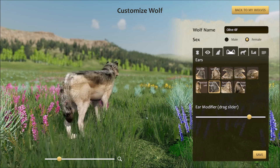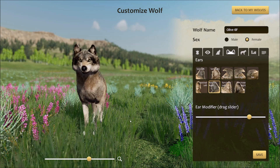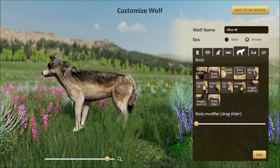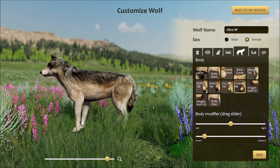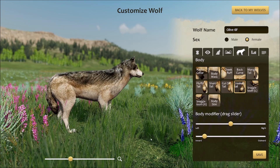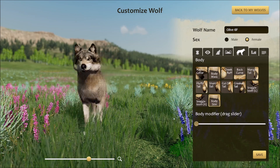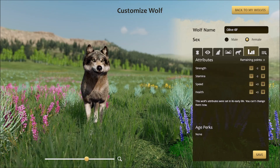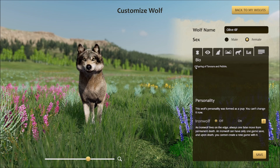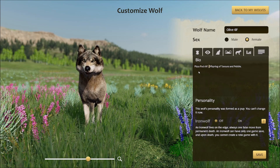I do see she might have an ear customization — she does. I wonder what story is held about that little bit of her ear. I don't think she had any body customizations. She has apparently a little bit of a crooked tail, but I can't really see it. Body size: quite small. If you can think of any customizations you'd like to see, let me know in the comments below. She is Pizza Pack 6F, offspring of Tenora and Pebble of course.